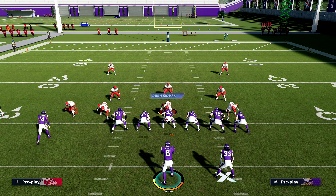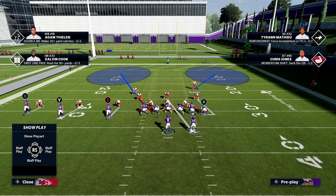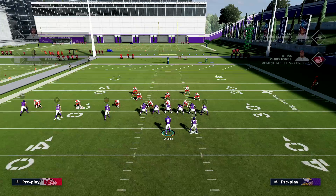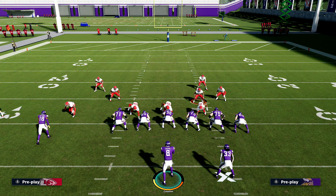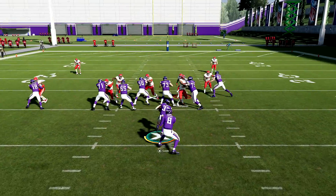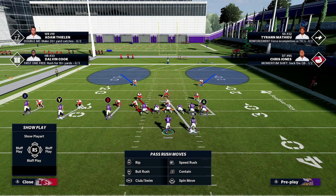If they're running the ball on you, pinch the D-line and bring your safeties down into the box. Be careful with what you do with these guys because it could be the difference between a touchdown or not. If I have to bring them down into the box, I'll leave them on blue zones — assuming he's mixing it up — to scare him away from the run. If he does run inside zone, your defenders may backtrack a bit, but you're still stacking the box.